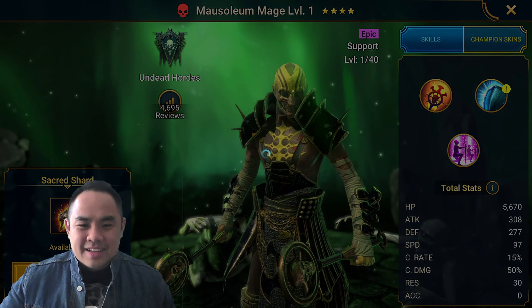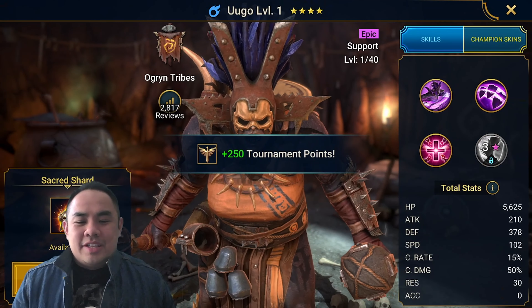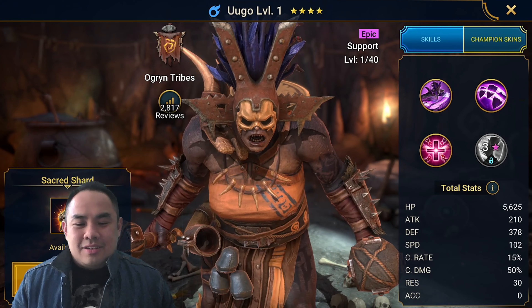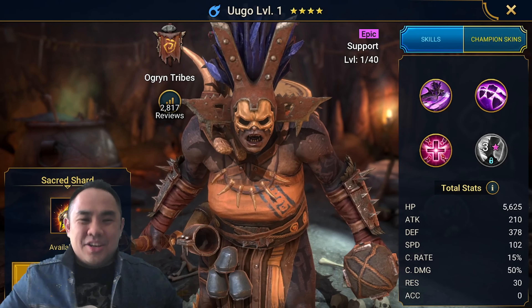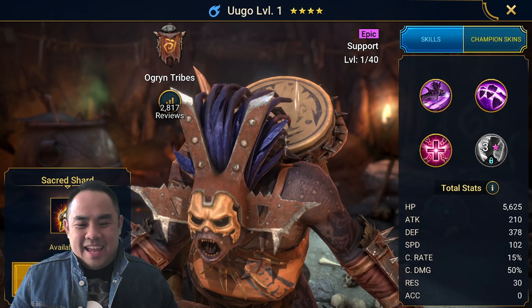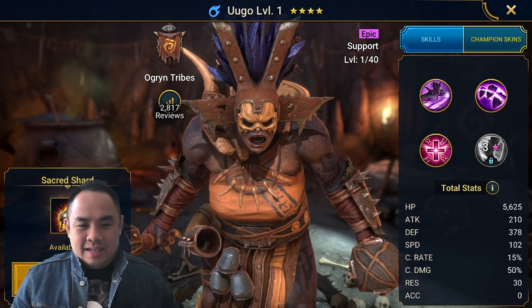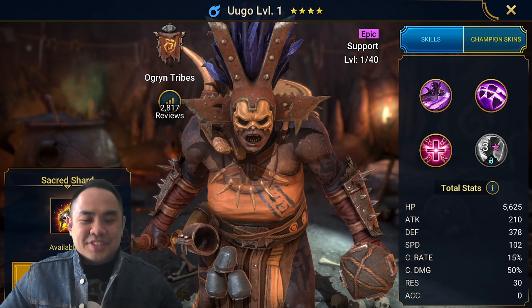Let's pull one more. Come on, Plarium, give it to me. Ugo! Ugo is god tier for Hydra. Oh man, I'm not getting a whole lot of legendaries here.